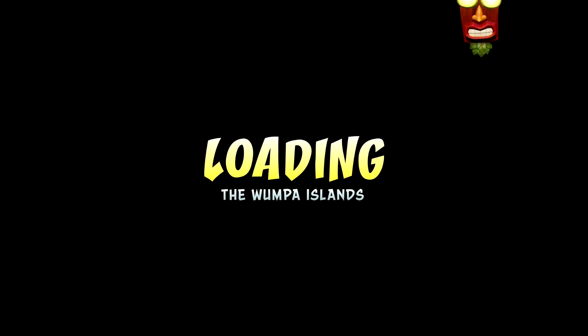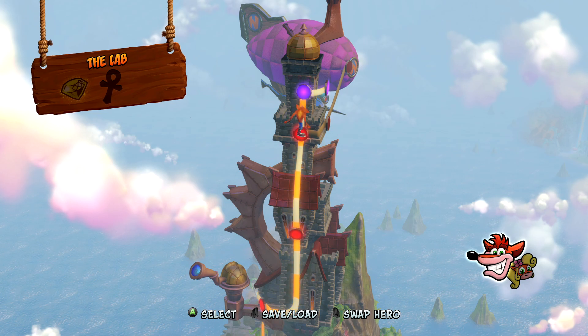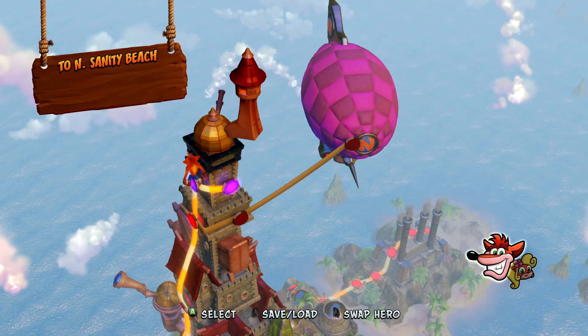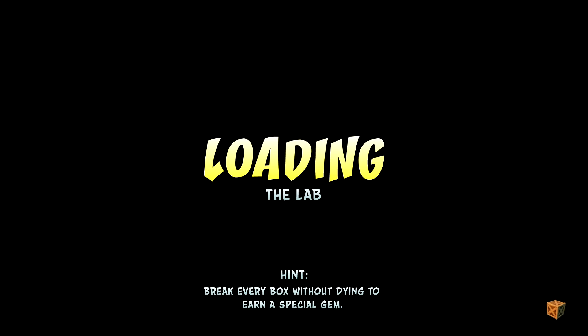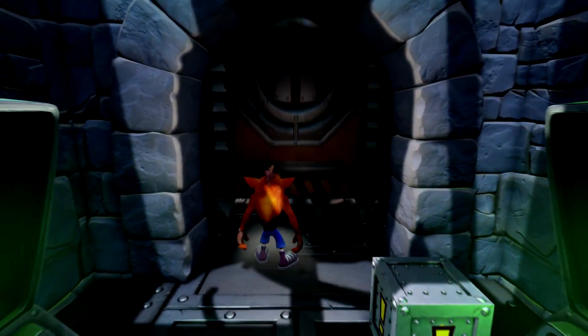And there goes Brio! Not a fun level at all. Well - there's the lab and I think that's the gem that I need for that thing. That takes you back to Sanity Beach. This is the lab and this is another level that's not very fun, and I have to do it without dying. This is not a great level at all, not fun in the slightest as you can see.